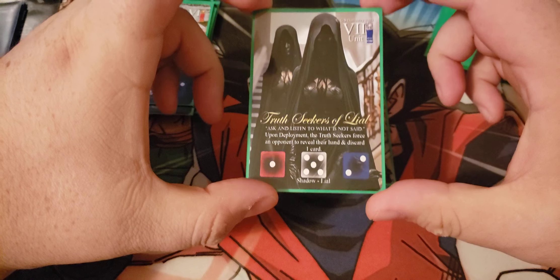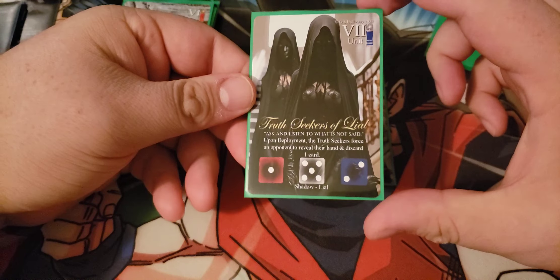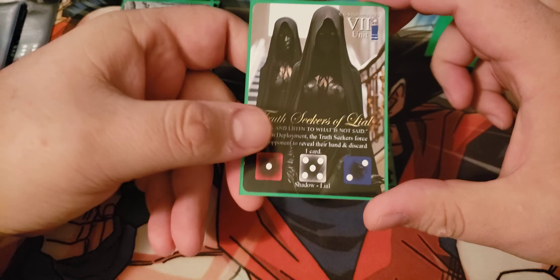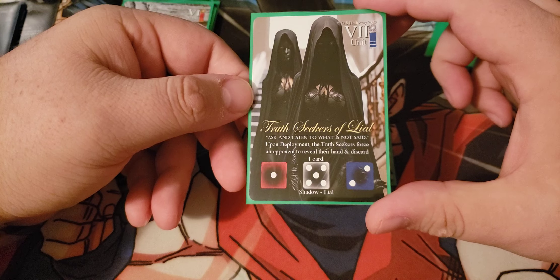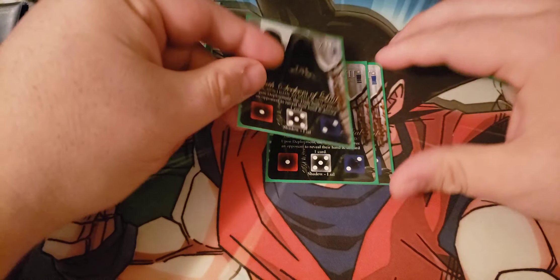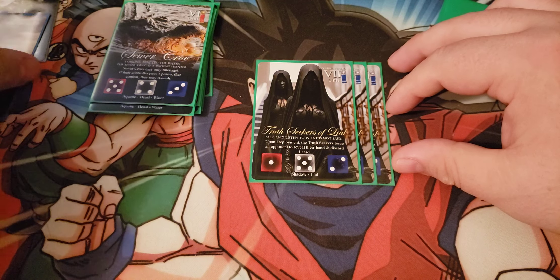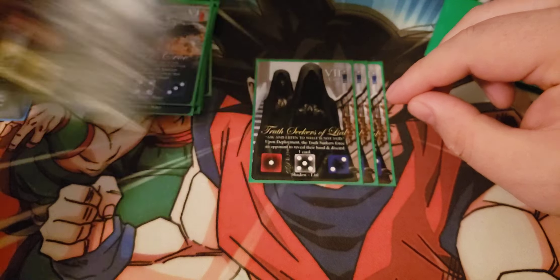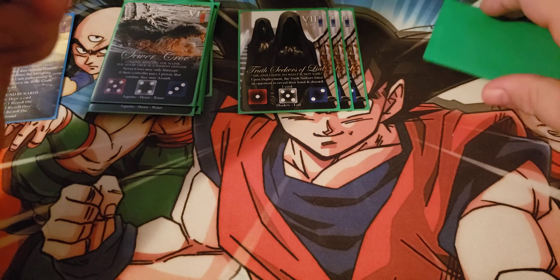The Truthseekers of Lyle are specifically Lyle units — part of his little cohort. They're seven cost, one attack, five accuracy, two life. Not great attackers, but when played you look at your opponent's hand and discard a card. Hand control is always good, especially in a game where we've been able to look all game long at every card they draw. Our hand knowledge goes a long way when working with hand destruction.